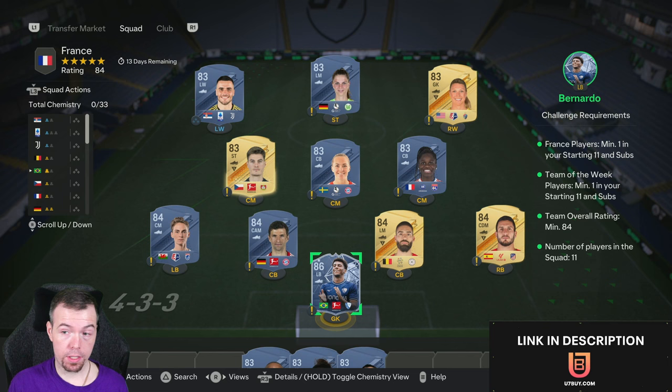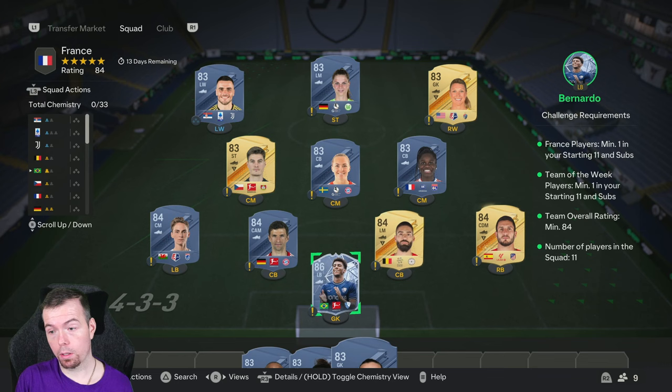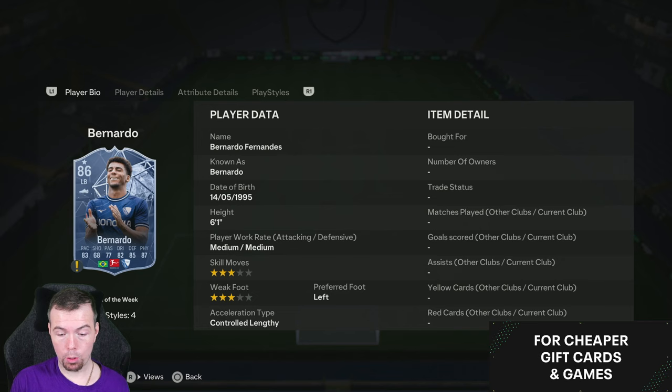One 86, four 84s, and six 83s is the best way to go. Your options for a French player: you've got Lacroix, Bordal — I think that's how it's pronounced — and Mabok. Mabok is the cheapest one to go for. There's no cheap 84-rated ones at the moment — normally there are, but he's not cheap right now.